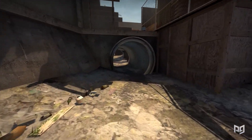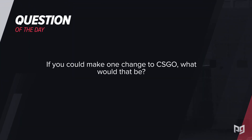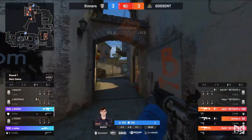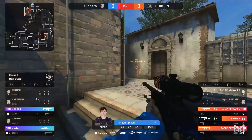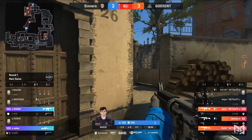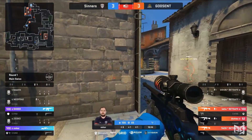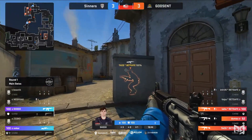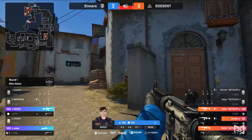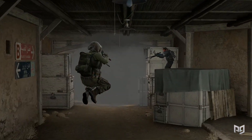That brings us to our question of the day, which is all about balancing. If you could make one change in CSGO, what would that be? Personally, I think I would rework the Desert Eagle. It's a great gun and very skillful, but I don't like the two-shot body shot ability up close, and I also think it should be less spammable. Perhaps to make up for those nerfs, I'd give it increased accuracy to make it more reliable when firing slowly. What change would you make? Make sure to comment down below.